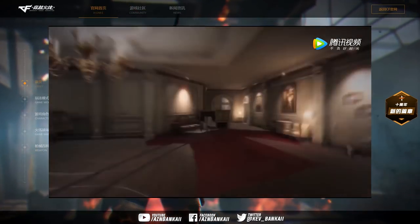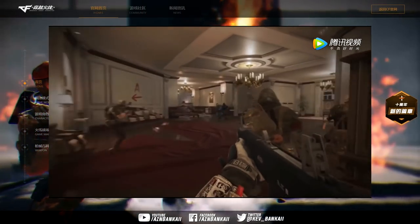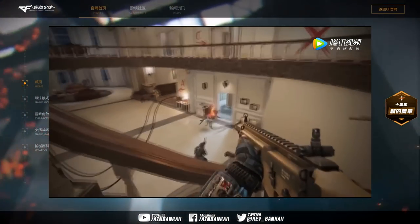This next part of the trailer showcases a new map called Embassy in Tactical Bomb mode. Looks really interesting and something about it kind of gives me a Rainbow Six Siege kind of vibe. Excited to try it out.